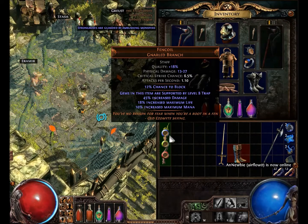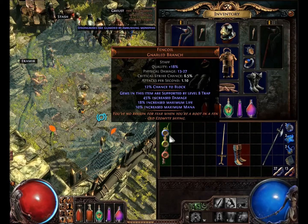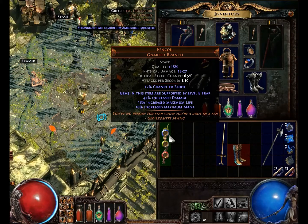Gems in this item are supported by level 8 trap. That must be the reason they nerfed it down to only three sockets, so people couldn't build traps that are overpowered in some way. 45% increased damage, 18% increased maximum life, 10% increased maximum mana. For a person using traps, it's not actually bad — the 45% increased damage is quite a lot, and the maximum life and mana is pretty nice too.